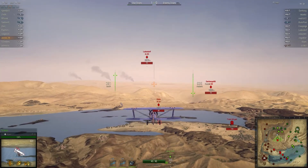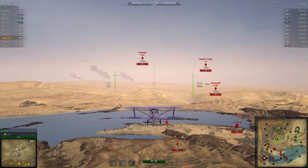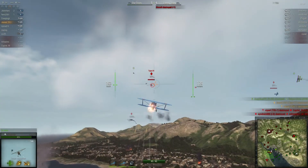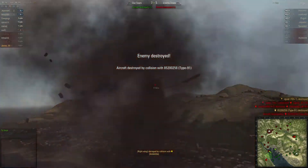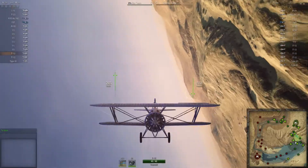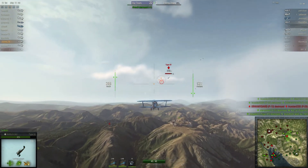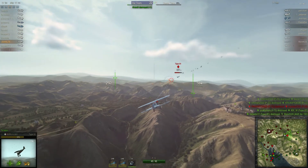You must destroy enemy warplanes and ground objects to achieve victory. That's your first enemy — attack. Try to avoid head-on attacks; they often end in collisions. Try to get behind your enemy and shoot it down. Aim for the red circle — this helps you hit the target.